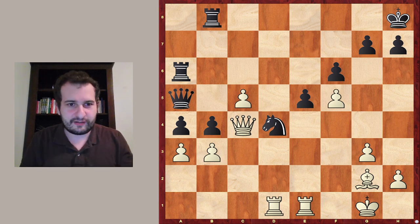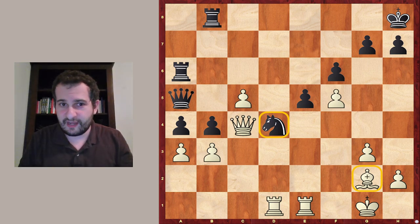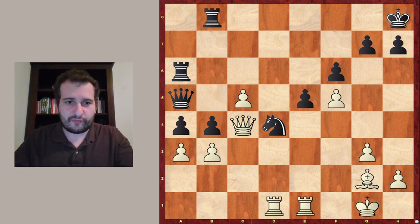Take a look at the material. You will see the only difference in material is the distribution, because white has a bishop and black has a knight. The amount of pawns is the same, amount of rooks is the same, and queens also.